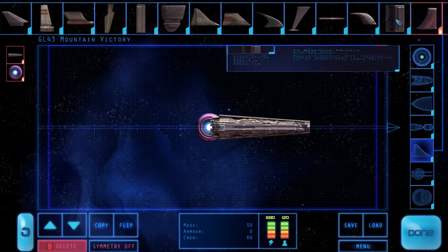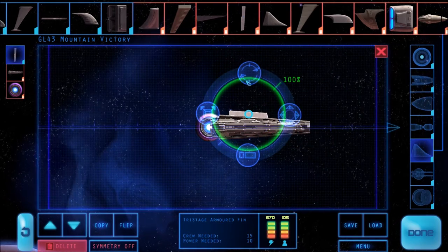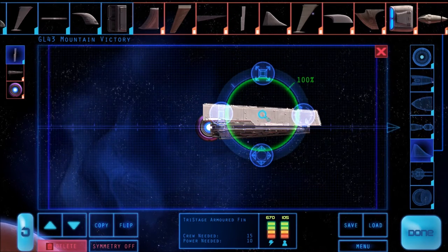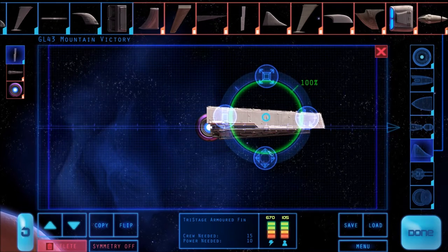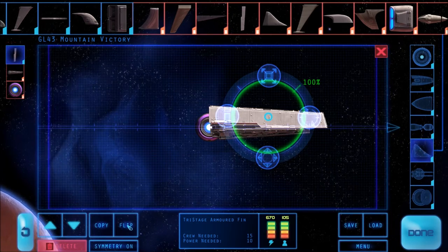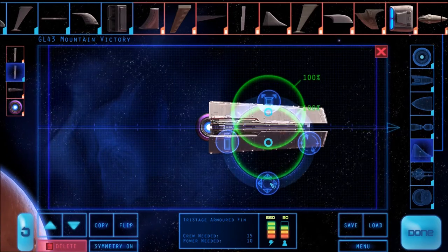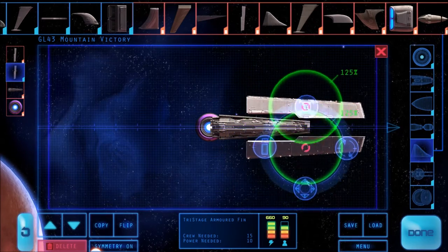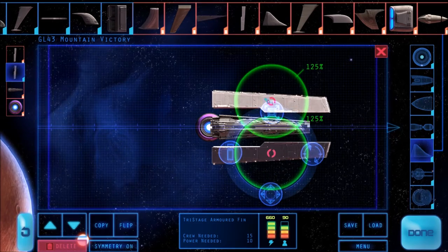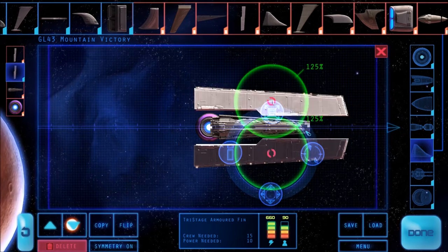Next we'll need some armor to protect this core. What we're using here is a wing, but it's a wing that's got a lot of armor, so it will add a small amount of agility to the ship but will also give us some protection from enemy fire. We can copy this piece with symmetry on and then we'll have two pieces that are mirror images of each other, which we can move around, rotate, and scale up — and they'll both do the same thing. Let's move them into position.